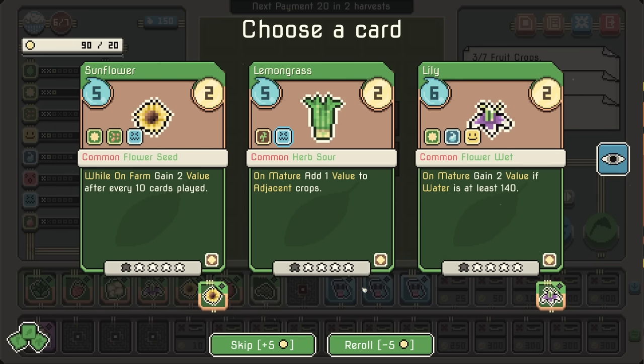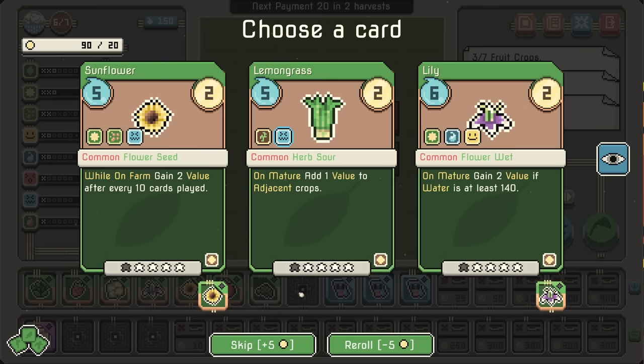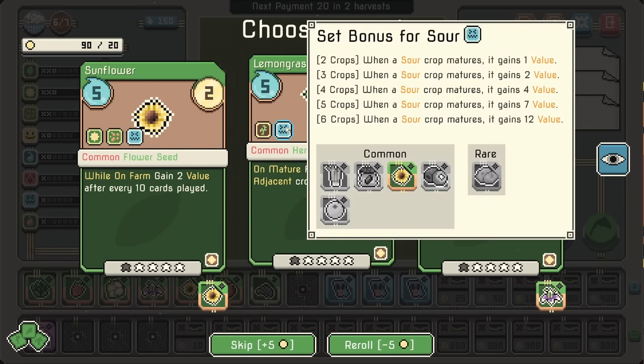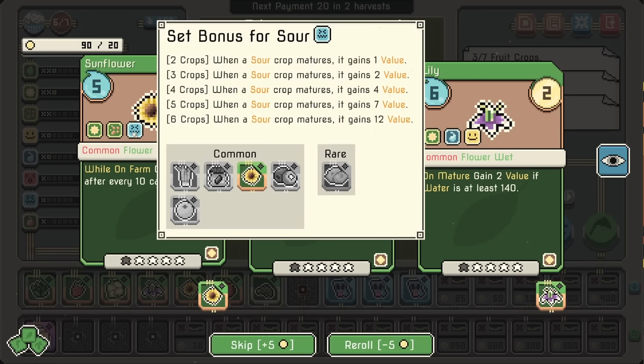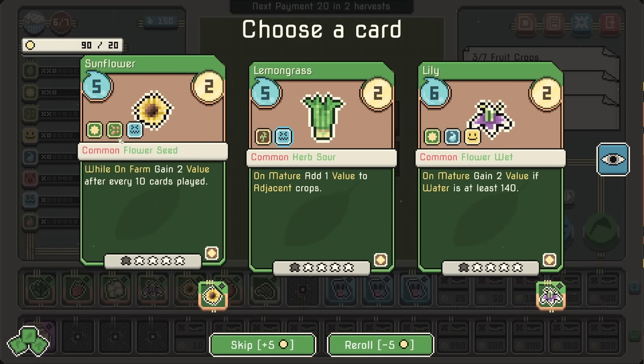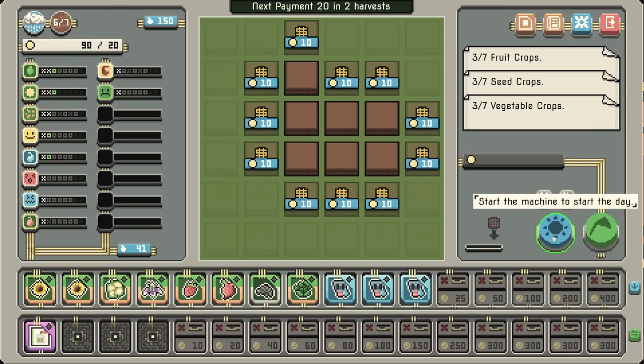We already have a lily and a sunflower, so we could combo them together. 2 value after every 10 cards played — we might want to get some things down. Lemongrass is an herb and it's sour, so it does kind of work with some of these. But I think we want bitter and spicy. Let's go for the sunflower — we just want to put them in front so they get the extra bonus.